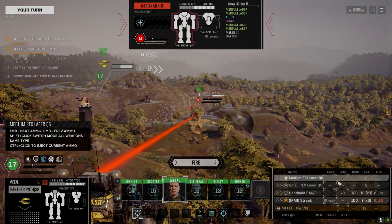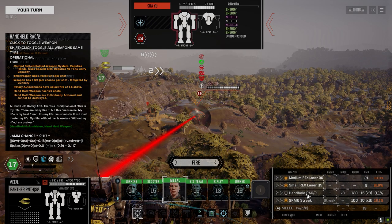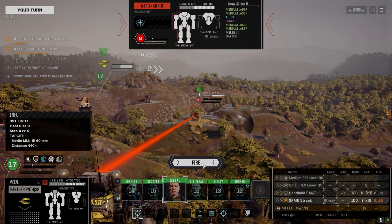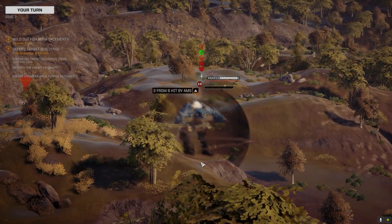Let's go after this Merlin. Best chance to hit. Do I want to run the rack up or do I want to just try with the streaks? Let's go after this guy with these guys then. They've got some pretty good stuff here — LBX, ER large, pair of Hollies. We'll target this guy. We got more weapons on him and we're not going to overheat. Oh, streaks hit — not bad.